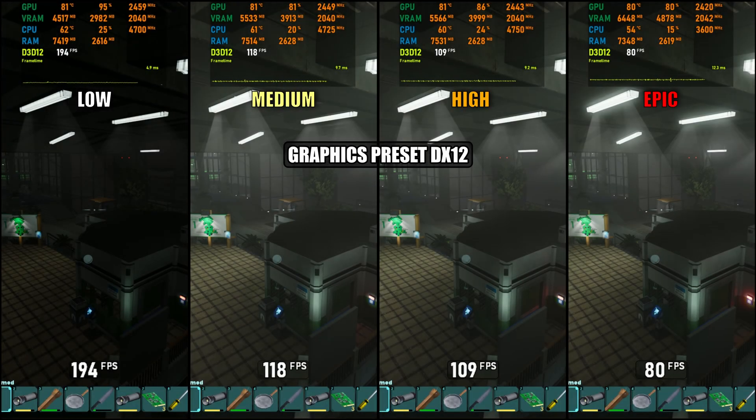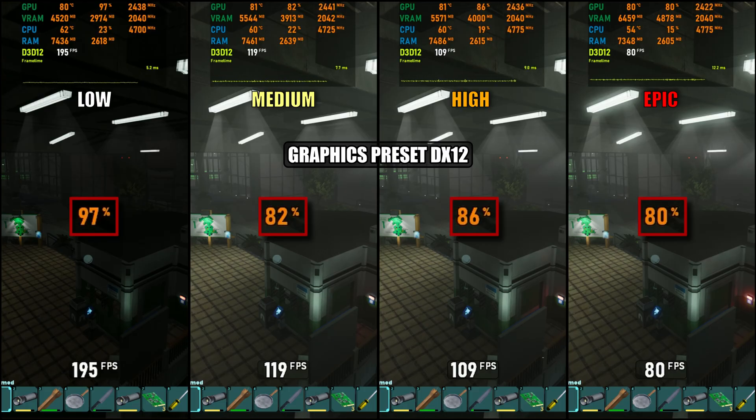To get a rough idea of performance, it's always helpful to start with a direct comparison of the four graphic presets in DirectX 12 mode. This shows the potential improvements before diving into individual settings. Interestingly, GPU usage actually drops as we increase the presets. Higher settings shift more work onto the CPU, which proves that just cranking settings doesn't always give better performance in CPU-limited scenarios.